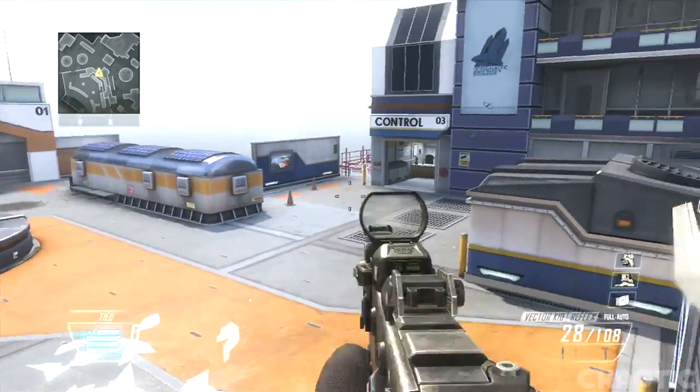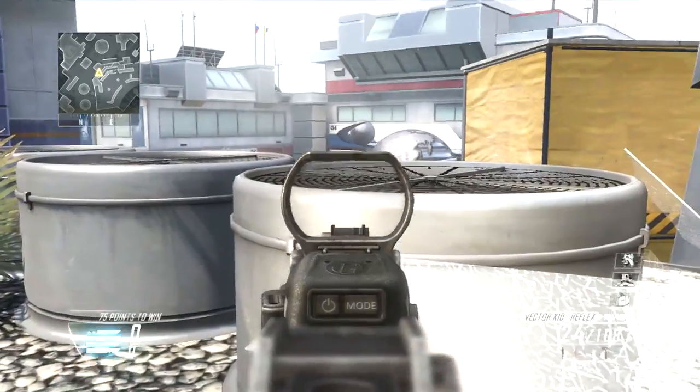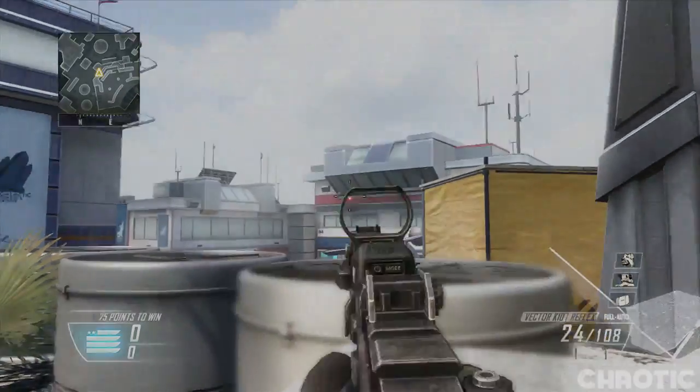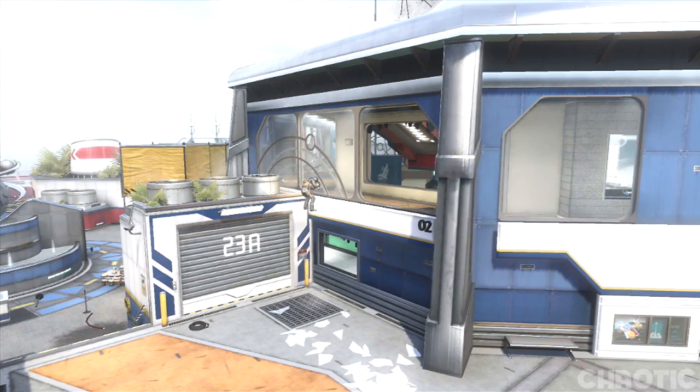From this spot you have a line of sight inside the building. The main downside is that you do not have any protection from behind as it is really open. However, people won't expect you to be up here, which gives you the advantage and allows you to take people by surprise and get a couple of kills.